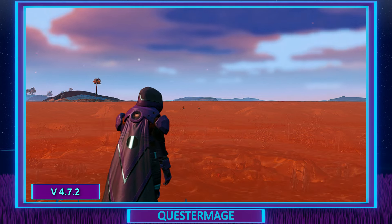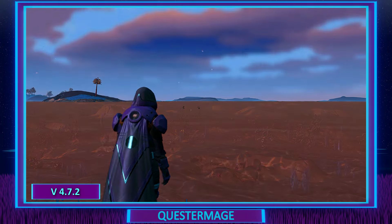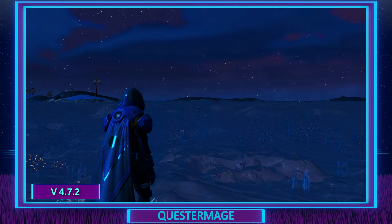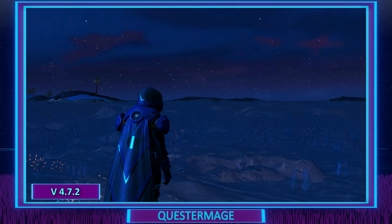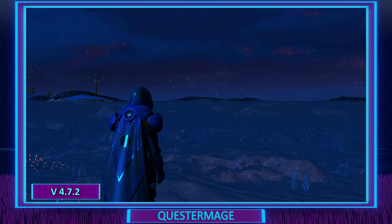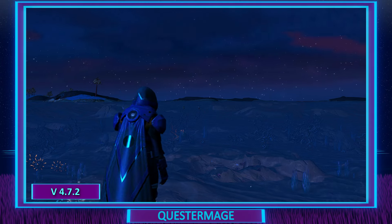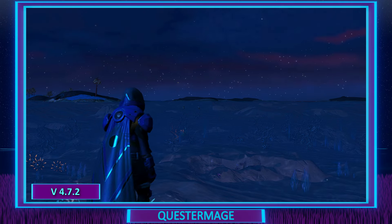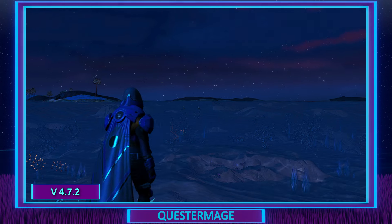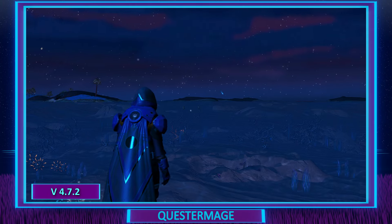Now let's go into the evening and see what that looks like. Here we are in the evening in the previous update and we can see the stars are lighting up the sky. Everything is a dark blue hue, which is what's to be expected. All those oranges, yellows, and ambers have disappeared and we're seeing a very nice night-time effect. Now let's take a look at what it looks like in the 5.0 update so we can compare.